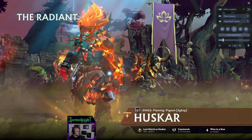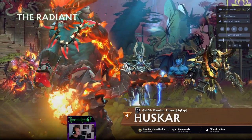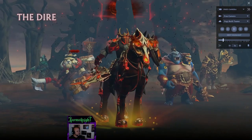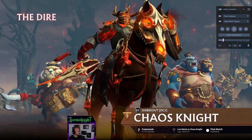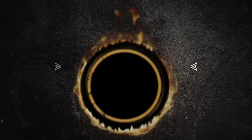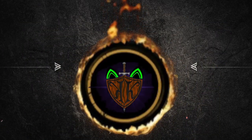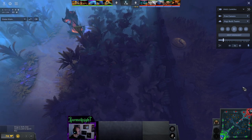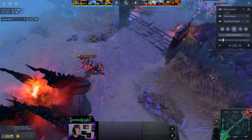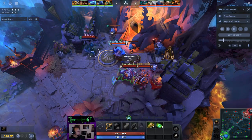We have the Radiant, with Huskar and Doom and Razor all in amazing hats — Clinks even. We have the Dire, and their hats are terrible. We have an intro. Welcome, ladies and gentlemen of YouTube, to another ability draft analysis with me, the Karmanites. It's just me today. There is a slim chance that Stargate will show up and join me, but he also might not.